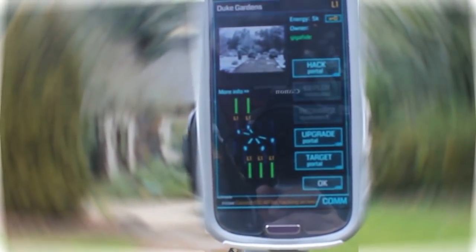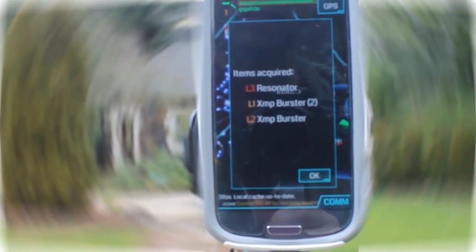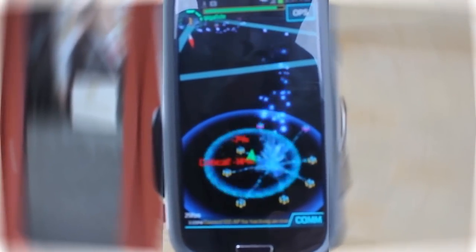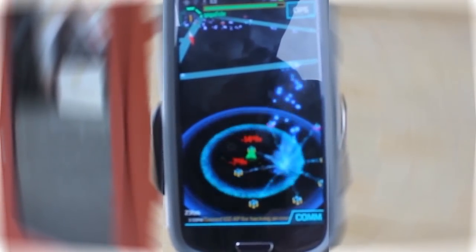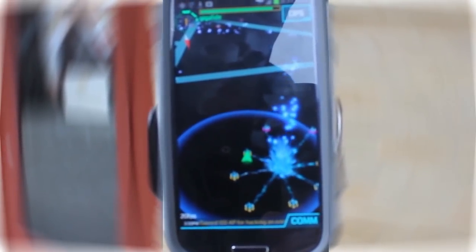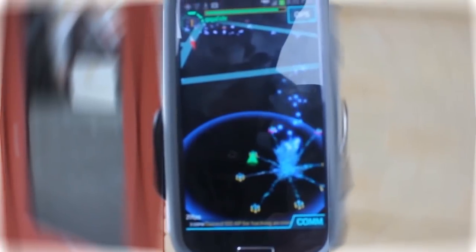That's a basic rundown of the offense strategy — so what about defense? Like your own portals, enemy portals can be hacked to acquire resources. And hopefully by now you've hacked enough portals to have obtained at least one XMP Burster. XMP Bursters are used to damage portal resonators. To use an XMP Burster, you can either click on it directly from your inventory, or long press on an enemy portal from the scanner screen and select Fire XMP. Keep in mind that even if you have a level 5 XMP Burster in your inventory, you can't use it unless you have reached an AP level of 5. Once you have destroyed all the resonators, the portal can be claimed for your team.